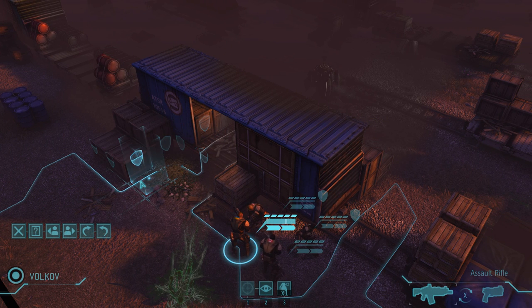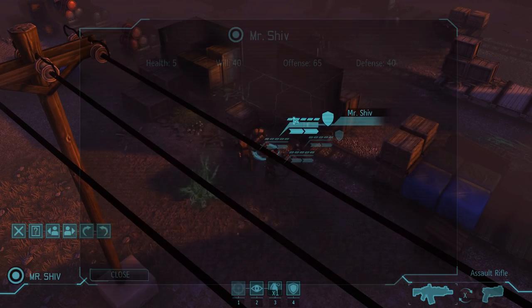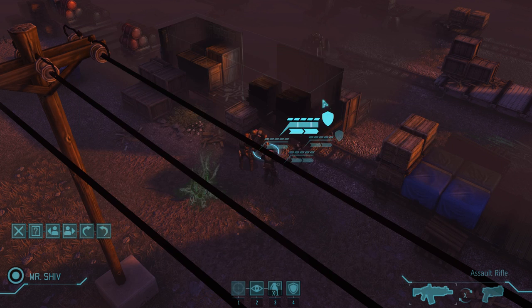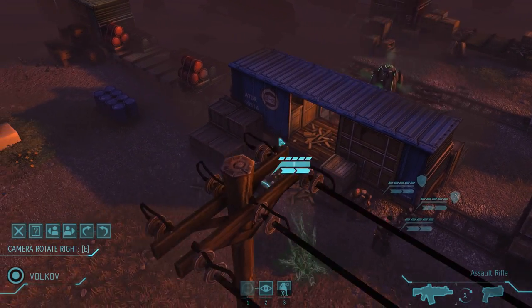There are two kinds of cover: full cover represented by the full shield, and half cover. Half cover gives plus 20 defense while full cover is plus 40 defense. You can see the defense rating right here - Mr. Shiv has 40 defense, which means it takes away 40 percent from their chance to aim. This is a game very much based upon probabilities.